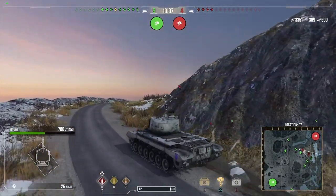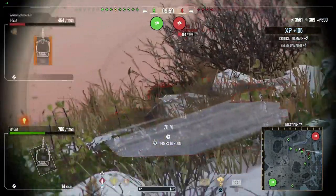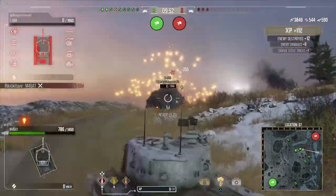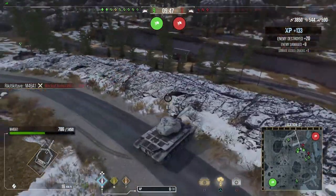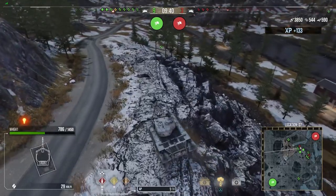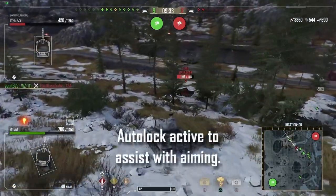Now at this point, I am aware that the T55A is a premium, so it's better than the M46, but once again this guy is distracted. I was hesitant to push forward at first, but now I take aim at the lower plate and my shot goes straight through. The team's got this game now — I'm pretty confident. I thought for a second I could peek that ridge line, but no. So back down the hill we go, and we are going to assist the team with taking out this T44.